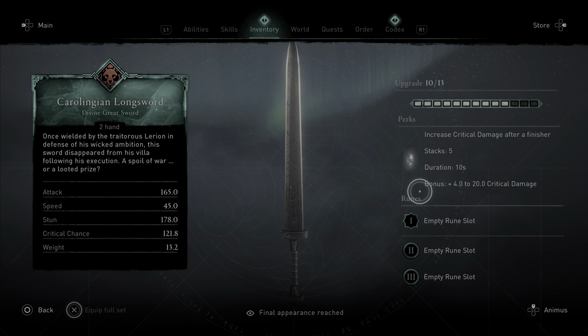Next example: the Carolinian Longsword. Max stacks with this sword is five. Your first stack gives an increase of 4 crit damage, and your fifth stack is max stacks at 20 crit damage. Five kills equals five stacks: first kill is plus 4, second kill plus 8, third kill plus 12, fourth kill plus 16, fifth kill plus 20.